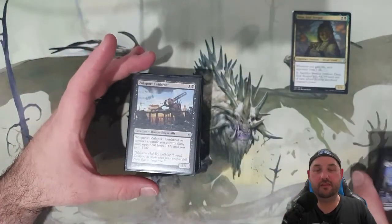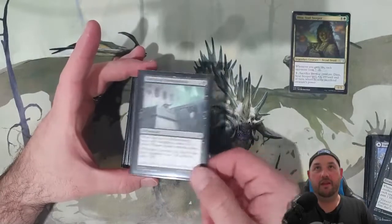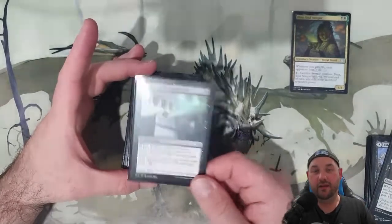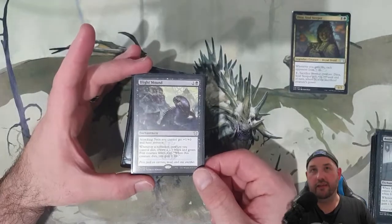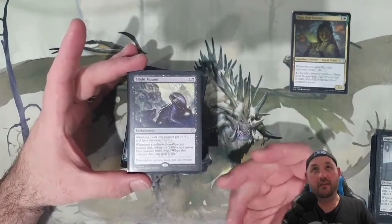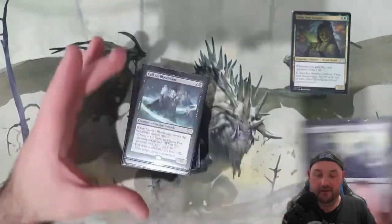Zillaportt Cutthroat — just another Blood Artist effect. We gain that life, our opponent loses life, and then loses life again with Dina. Bastion of Remembrance — same thing, but this one creates a token, which is quite nice so we can sacrifice it as well. Blight-Mouth — we don't have a lot of tokens, a lot of it is actual non-token creatures, so just getting pests out is quite nice.